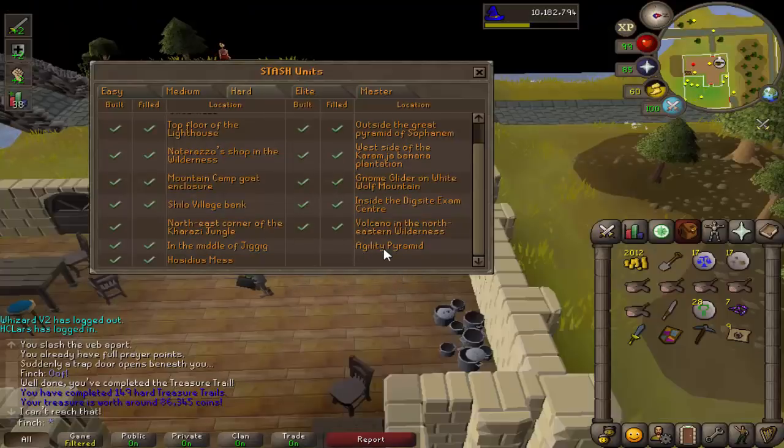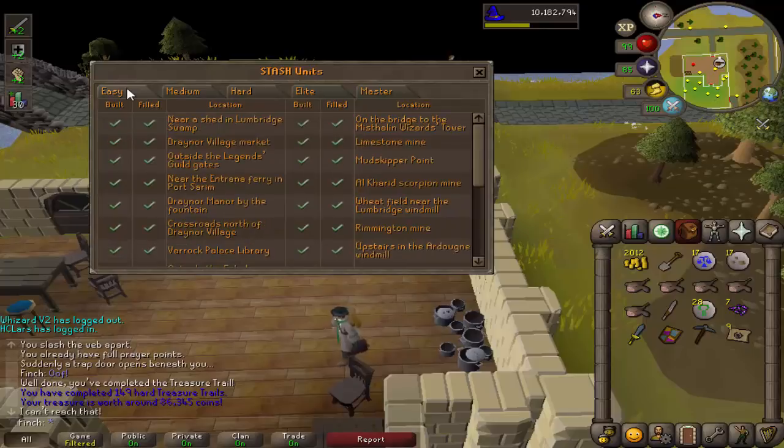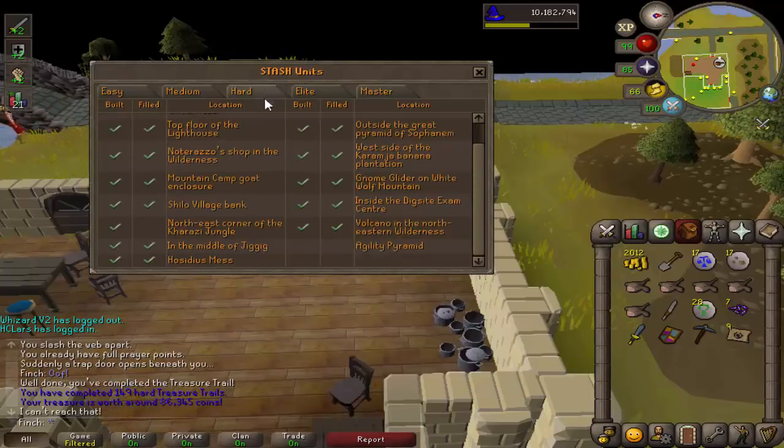I can now fill both the Agility Pyramid and the Karazi Jungle stash units, which is pretty good. That means that's all of the hard stash units filled out. I've got easy, medium, hard, most of the Elite ones, and then Masters — I haven't done any yet, but that'll be very handy.